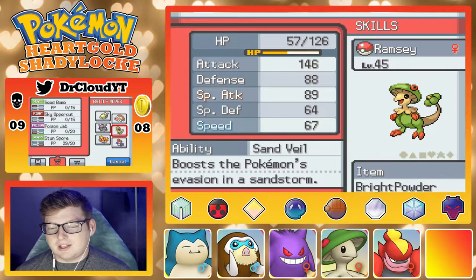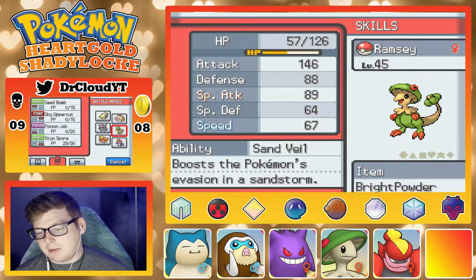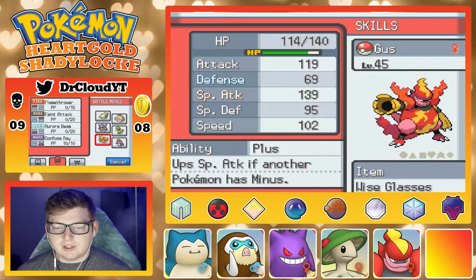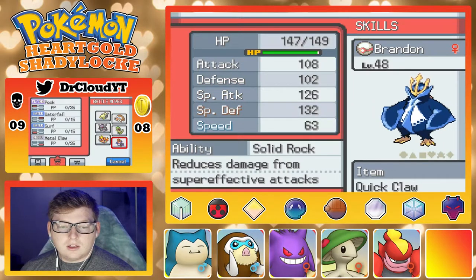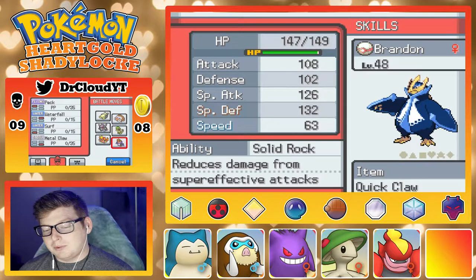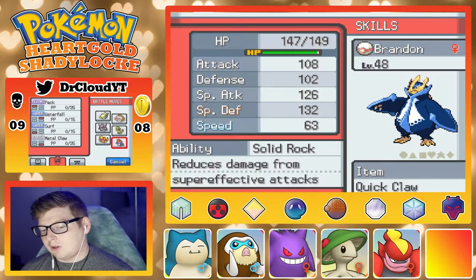We got Ramsay still with the Sand Veil ability, with the Bright Powder, Seed Bomb, Sky Uppercut, Poison Jab, and Stun Spore. We got Gus the Magmortar with Plus unfortunately, holding the Wise Glasses, with Flamethrower, Faint Attack, Thunderbolt, and Confuse Ray. And I got Invisible Brandon with the Solid Rock ability, holding the Quick Claw, with Peck, Waterfall, Surf, and Metal Claw.